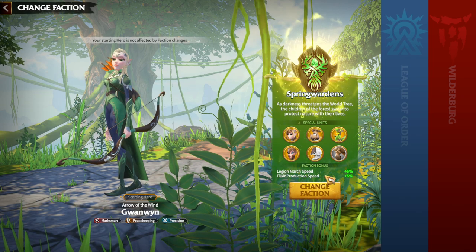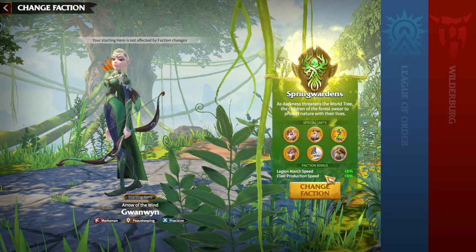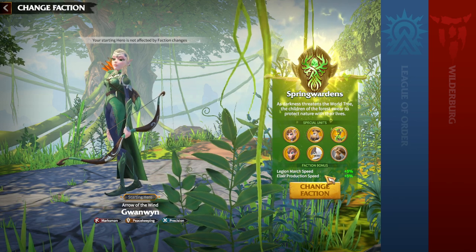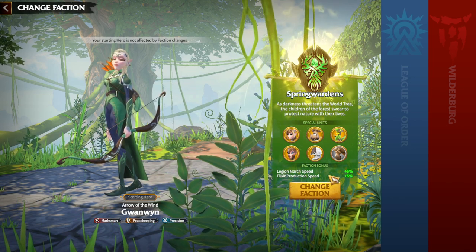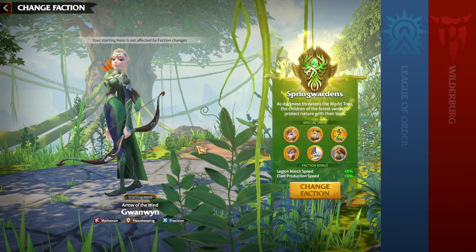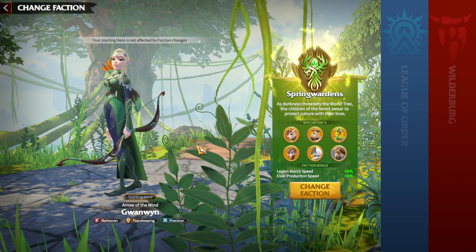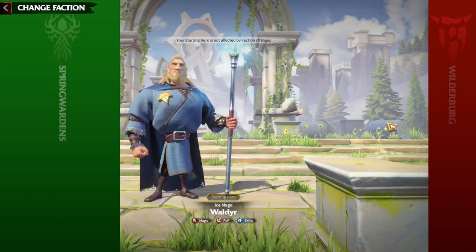Regarding faction bonuses, the legion march speed buff again confirms it's all about cavalry, since cavalry is utilized around march speed. Elixir production speed can be nice, but not for beginners or free-to-play players — it's generally more for late game and pay-to-win players.